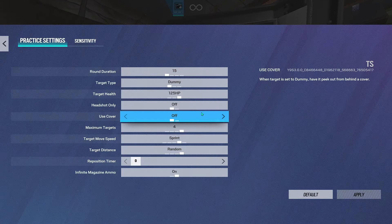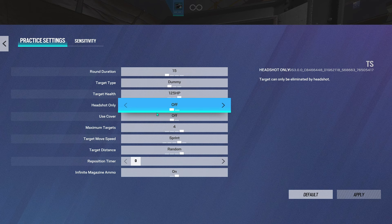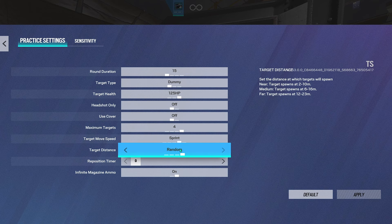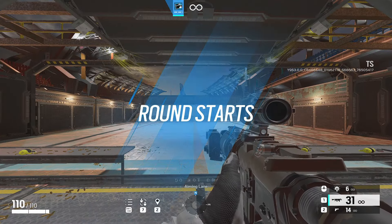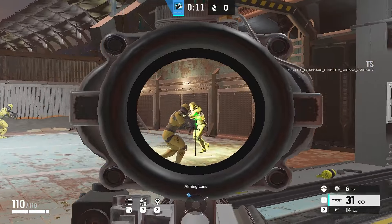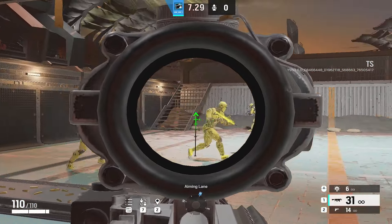First, come to options: 15 seconds, dummy, 125 HP, headshot only, and cover off for both. Maximum targets: four, sprint random zero. What you want to do is just track these yellow bots who are moving really fast. We don't want to shoot for now — we just want to be exactly on them, making it really smooth.